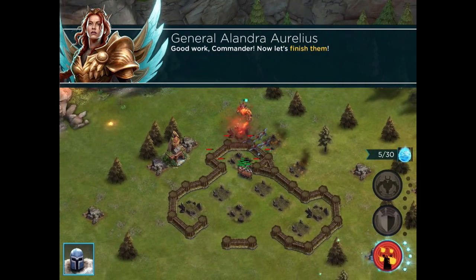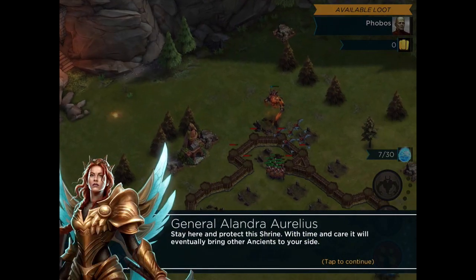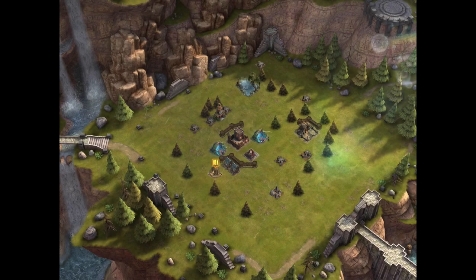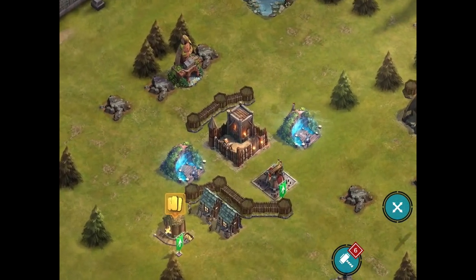We are basically wiping out the first enemy base, so the game starts right by getting you into combat. There's pointing out the Ancient Shrine, and this is where we will be able to choose our Ancients or level them up. But right now we just have Sulric, and he's a pretty good one to start with.